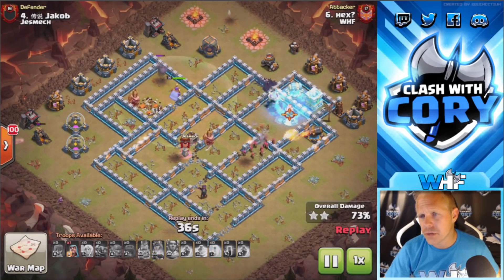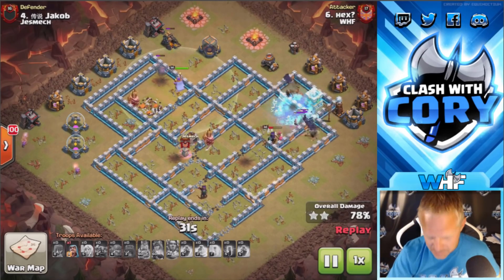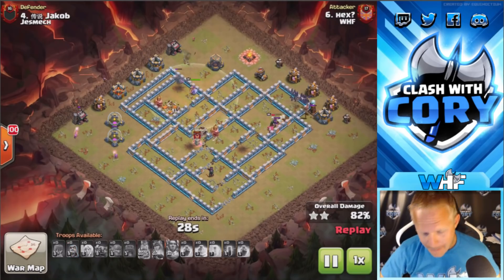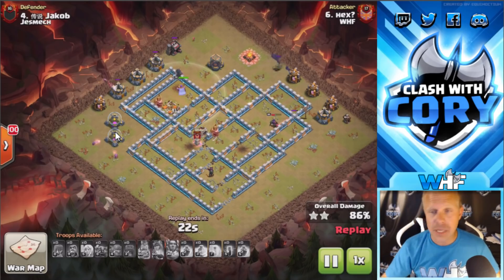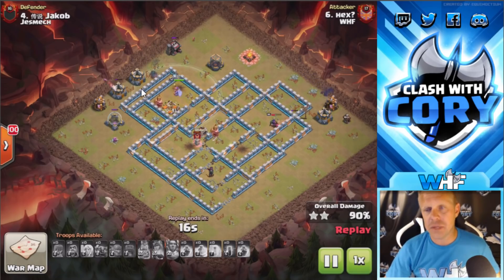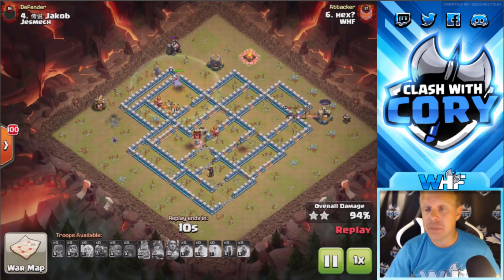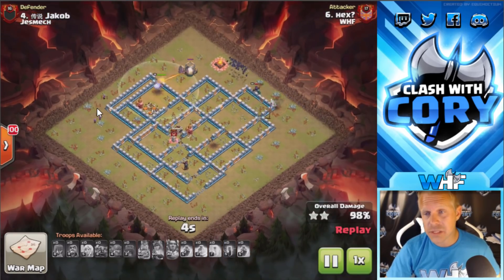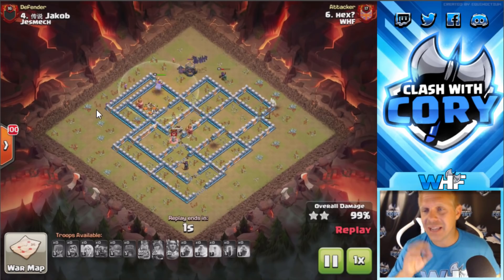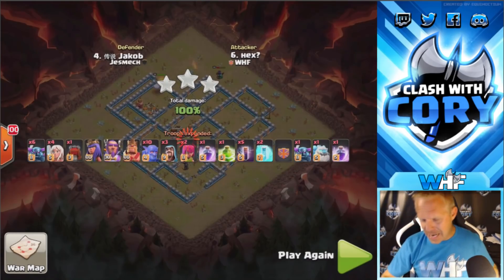Finally he goes in and deploys those bats, letting them start working their way around. The only two splash defenses he has left are touching each other — so easy to freeze at the exact same time. He pops his queen ability, gets that freeze right there — four defenses frozen with that one freeze, beautiful freeze value. Gets the next freeze down there just like that. All the splash damage is gone, wizard towers down, inferno towers down, bats are gonna clean up the rest. He also saved some wizards for cleanup — a really good idea on Pekka BoBat because you can end up with trash buildings on one side and time can be tight. Having a few wizards left for cleanup ensures you're not getting a time fail. Beautiful hit from Hex.